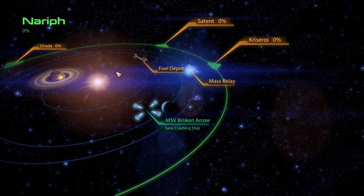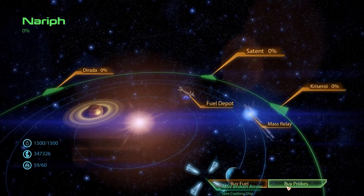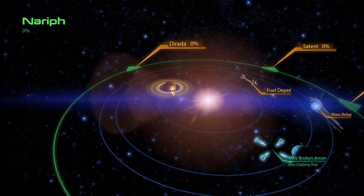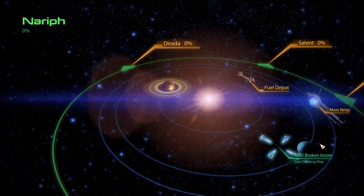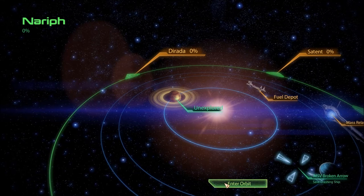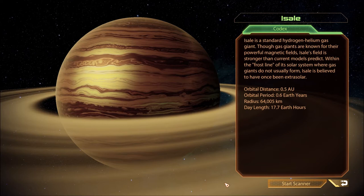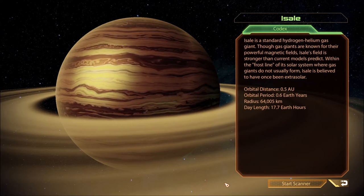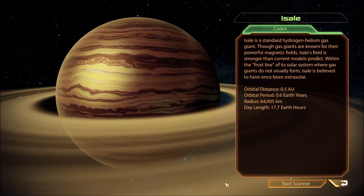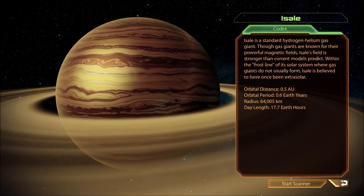The MSV Broken Arrow is here, and there's other stuff going on - a fuel depot, probes, mass relay, apparently just two planets and the MSV Broken Arrow. Acell is a standard hydrogen-helium gas giant. Gas giants are known for their powerful magnetic fields; Acell's field is stronger than current models predict. Within the frost line of its solar system where gas giants do not usually form, Acell is believed to have once been extrasolar.